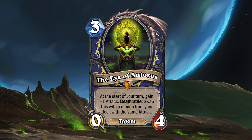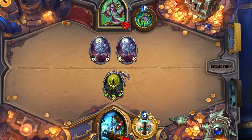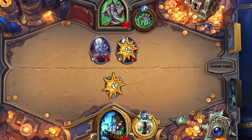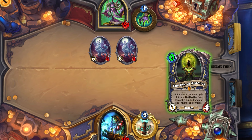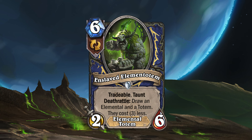So what else could the Eye of Antorus pull from your deck? Perhaps the Enslaved Element Totem. This six mana 2-6 elemental totem has Taunt and a Deathrattle that will draw both an elemental and a totem and reduce their cost by three. This card is the reason giving plus two attack to your Eye of Antorus might be a good idea. If you swap the Eye with Enslaved Element Totem, it might even draw the Eye again once it dies. In that case, the Eye would cost zero mana, so you could instantly play it and this cycle would continue. The Enslaved Element Totem also has Tradeable, so even if you draw it, you could always shuffle it back into your deck for the Eye to swap with.